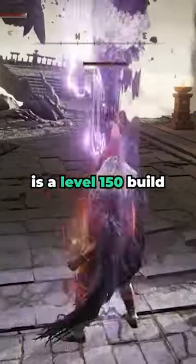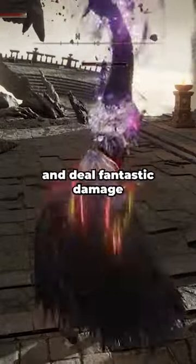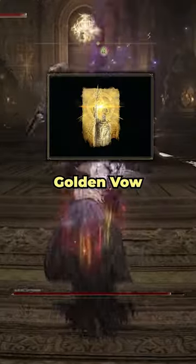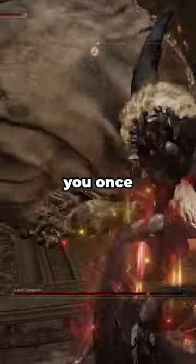The Gravity God is a level 150 build that focuses on using the Falling Star Beast Jaws weapon ability to stagger enemies and deal fantastic damage while remaining safe. The strategy is to buff with Golden Vow as you move around on the landscape, using Gravity Bolt at will to destroy enemies before they can even attack you once.